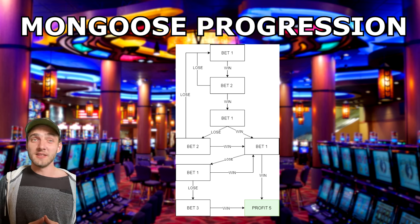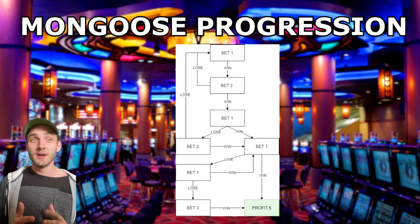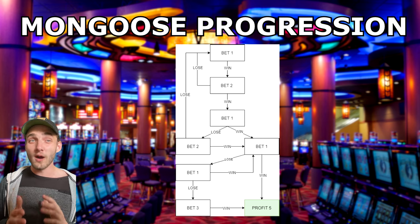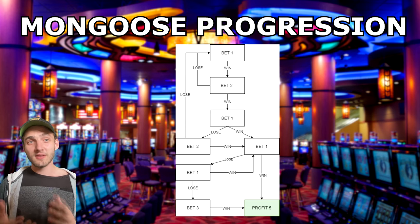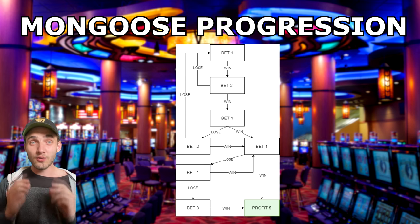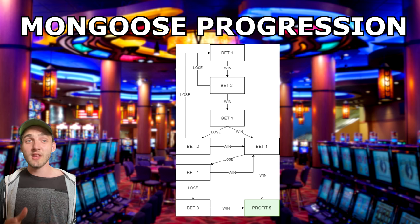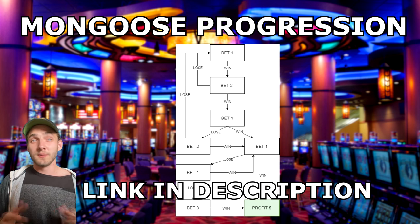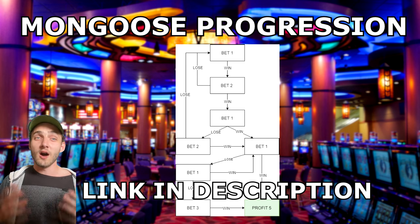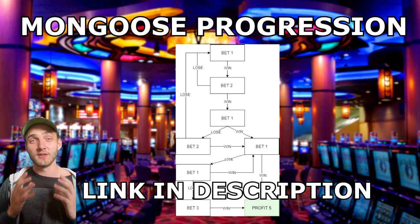The most difficult part of this system is scoring the first two wins in a row to get to the third step. On average, you'll only reach the third step about 25% of the time — meaning roughly one in four runs actually makes it there. When you only profit five units, this can make the system a little hard to execute, which is why it's incredibly important to have some method of determining where you place your even money bets to maximize your chances of getting two wins in a row. I'll leave a link to the flowchart in the description so you can use it as a guide.